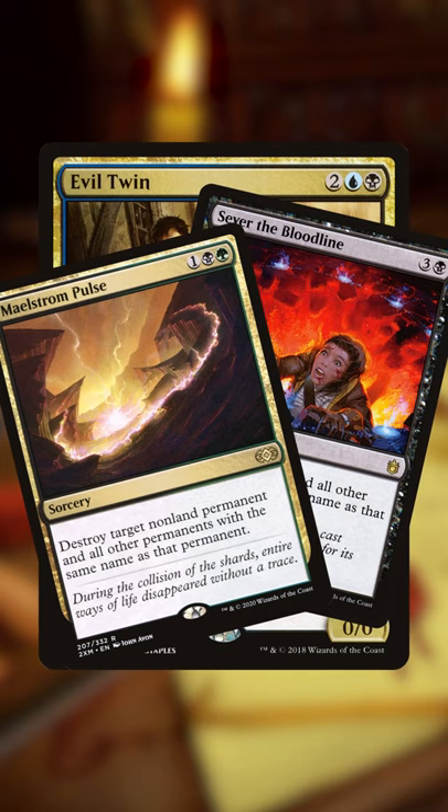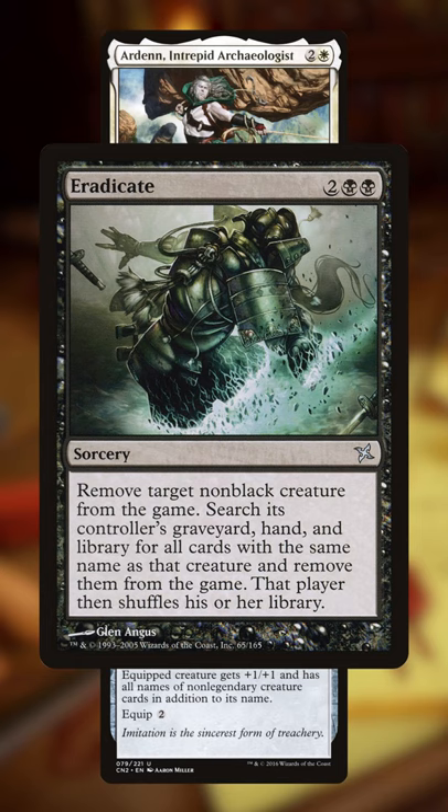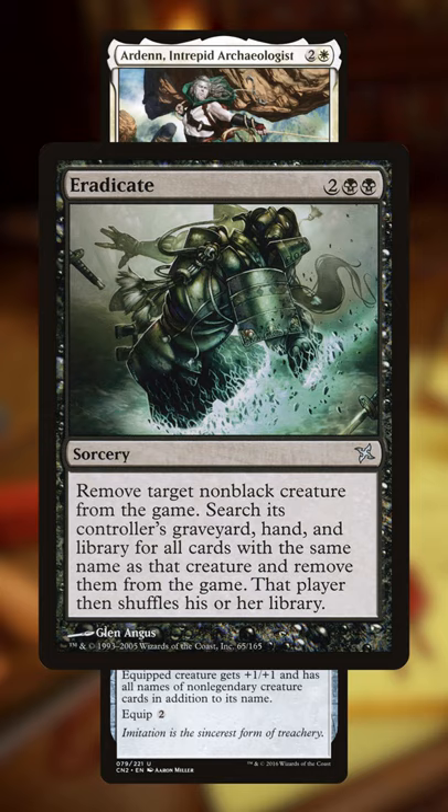But my favorite has to be equipping Spy Kit onto an opponent's non-black creature with Arden, Intrepid Archeologist, then casting Eradicate on the equipped creature, exiling it along with every non-legendary creature card in their graveyard, hand, and library.